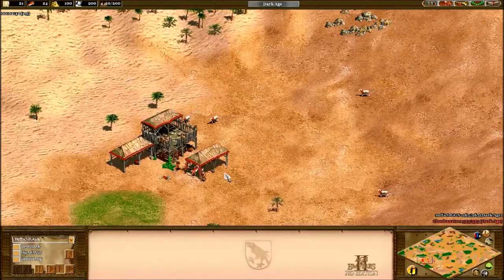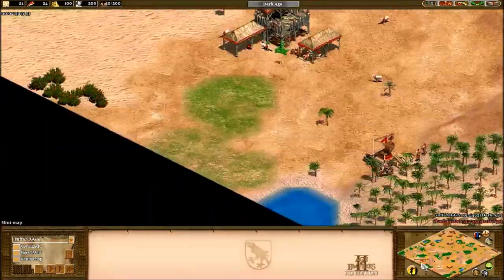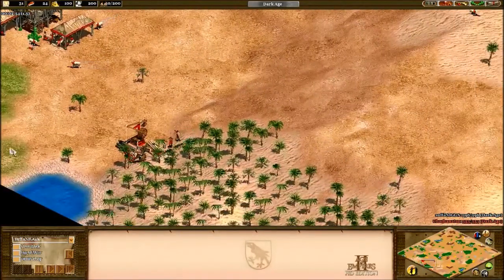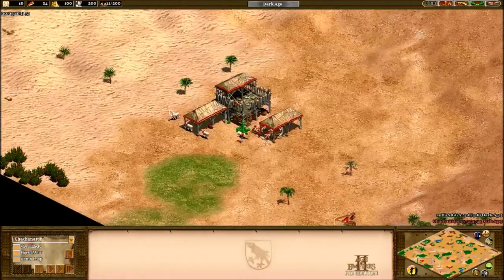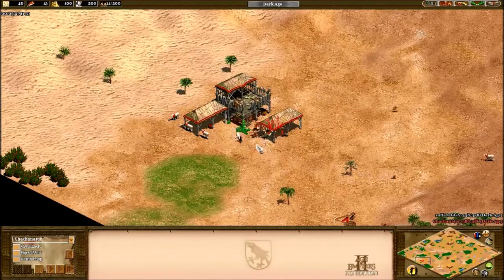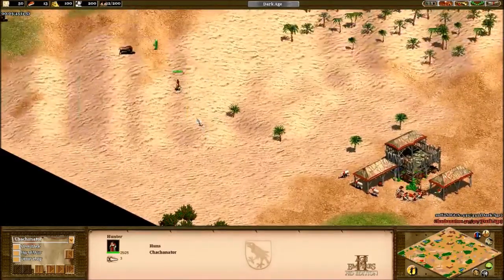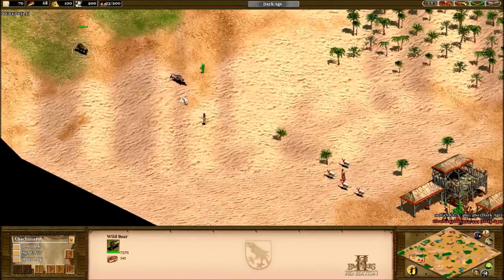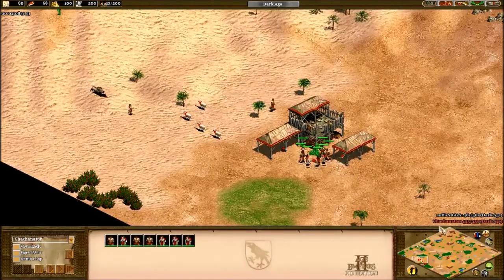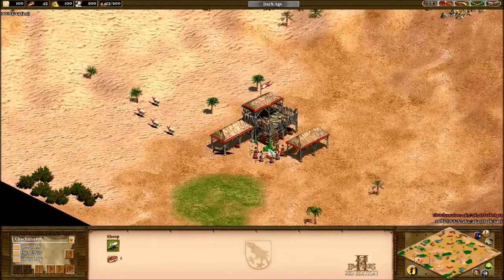Getting our sheep in, pretty standard build from me and pretty standard build from Suffenigga. Same pop for both of us. With these sheep you want to kill them under the TC so you can deposit food as quick as possible. I have some sheep further away and one a lot closer — I do that on purpose. I'm going for that boar lure on villager number 12, three on wood and seven on sheep.